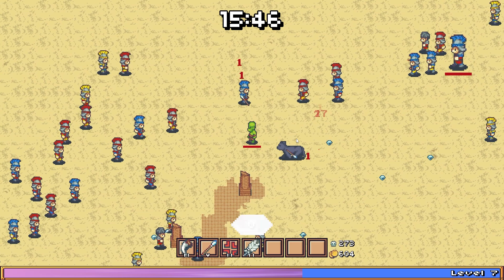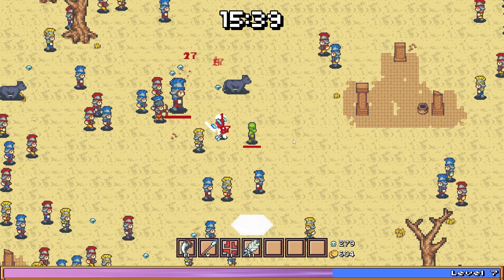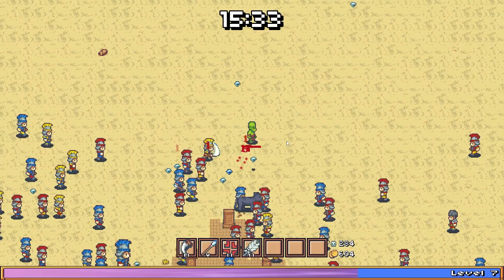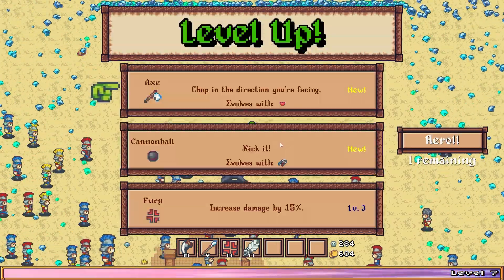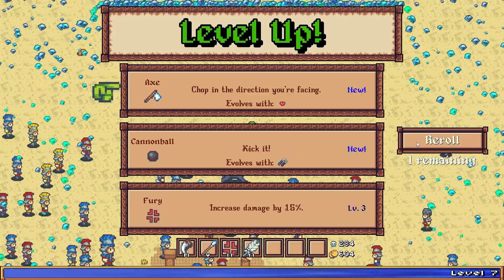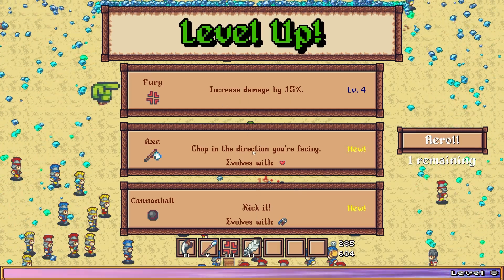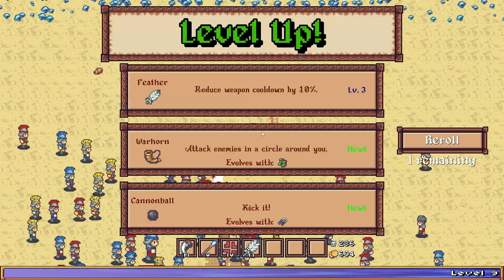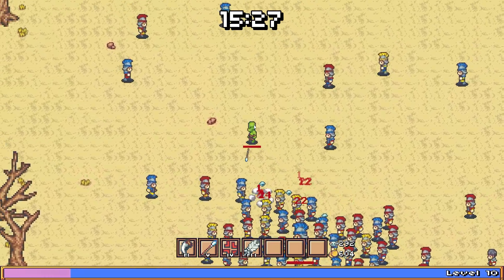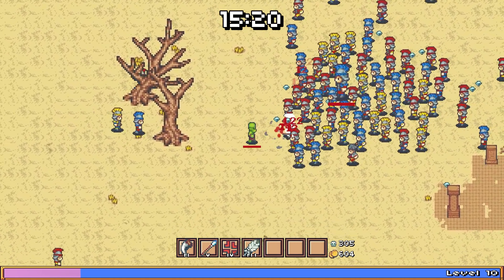We got a donkey coming after us. I don't know what the counter means. I'd love to see a magnet — oh, is that a magnet? We could take that, that's fine. More damage, more feather. We're getting stronger, but they're getting stronger too.